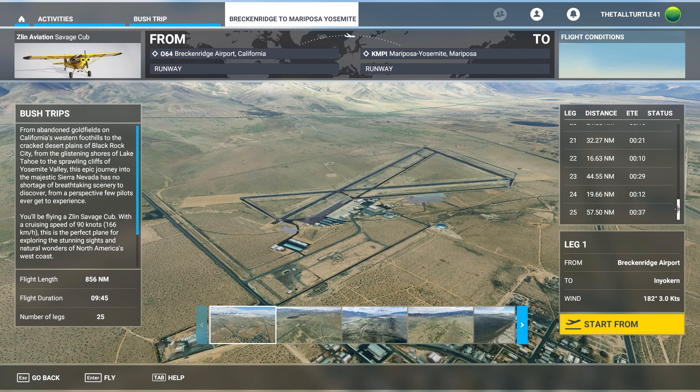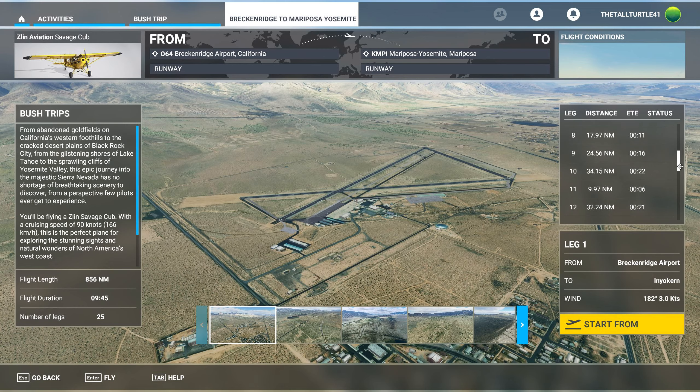25 legs on this one. They range from 12 minutes to over an hour I think. It says here 9 hours 45 minutes, almost 1,000 nautical miles, 25 legs. So what you do is you take off and land, and when you get there it saves your progress from there. And then you can continue where you left off and work your way through. All this is pre-decided for you.